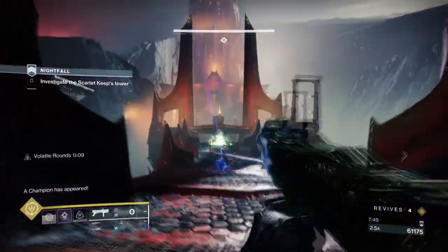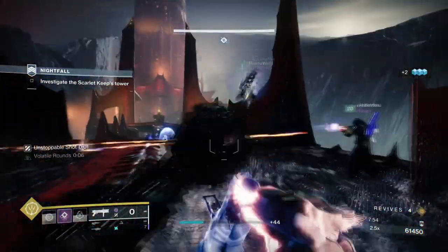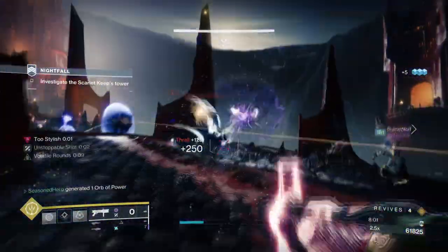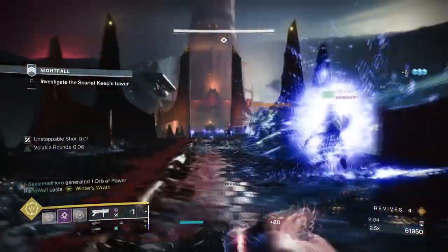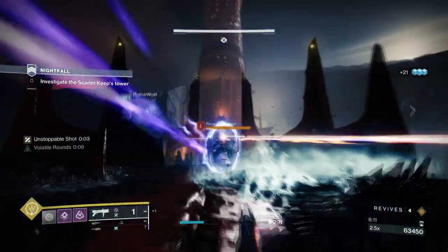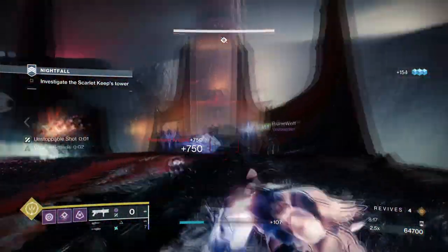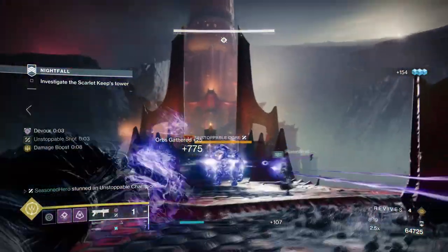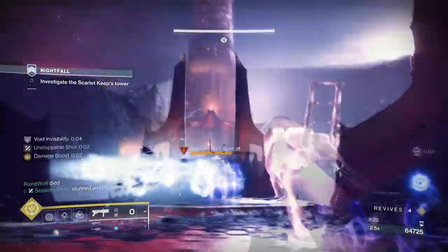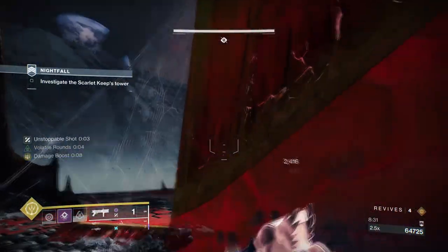Having our mobility recharge rate set up properly will allow us to consistently stay invisible for longer, which will also trigger Reaping Wellmaker and Bountiful Wells in full effect after a kill. This will make sure that Gyrofalcon, Font of Might, Fighting Lion, and Weaken Clear are all ready the moment you activate your class ability or take out a debuffed target. I've made this as simple as possible — the moment you activate one thing, everything else will fall into place. For leftover slots, add Harmonic Siphon mods to generate Orbs of Power easily, and a heavy ammo scavenger mod specifically for machine guns to find more ammo when needed.